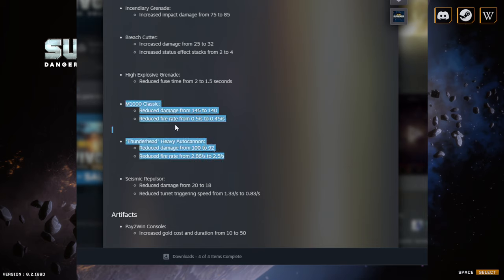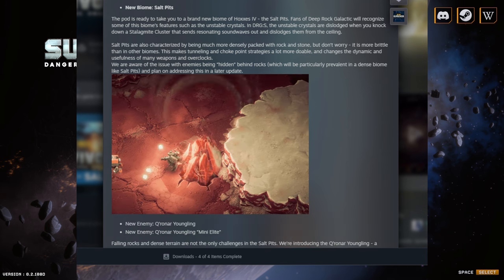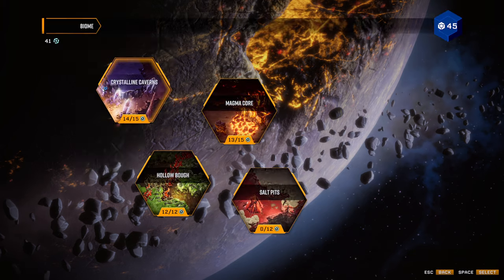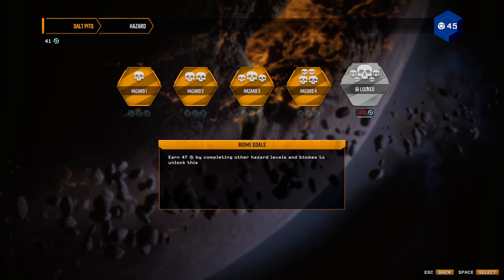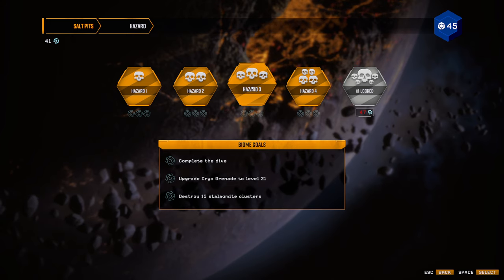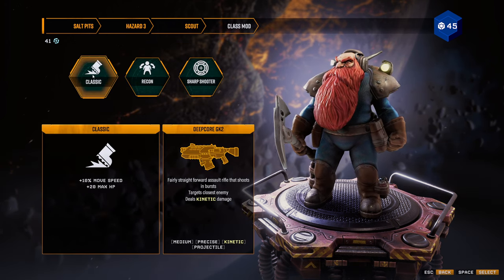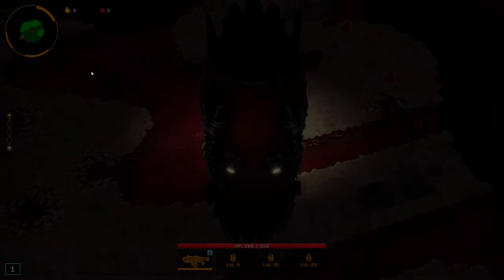The M1000 Classic and Thunderhead were probably the strongest weapons in the game — let's jump into the gameplay because everyone just wants to see the salt pits. I haven't played the new update yet so I'm excited. We're going to do Hazard 3 to get a feel for the new biome, see what the new enemies are like, and try for a full clear. Let's run the classic scout on the new map.